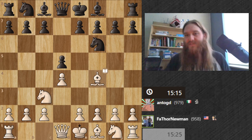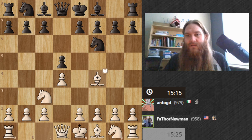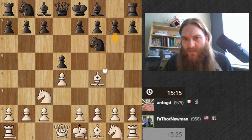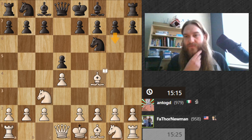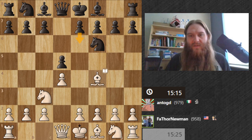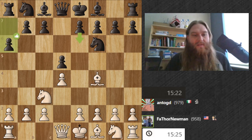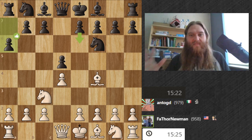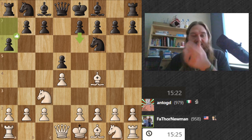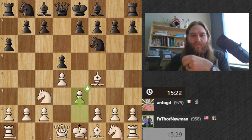I know the first three moves like the back of my hand. The most popular response for black is pawn to g6, second most popular is pawn to e6 and pawn to c6. The most popular move I've seen personally is pawn to a6 every time — so it's good to know what you could go up against.